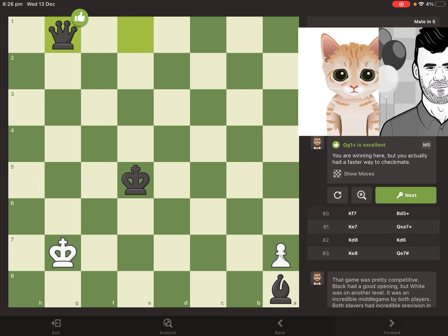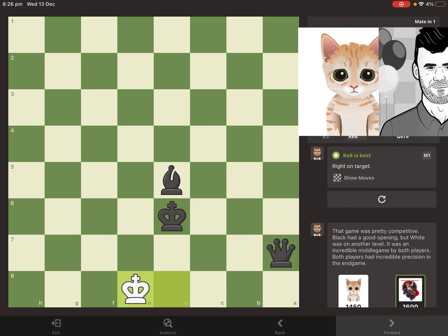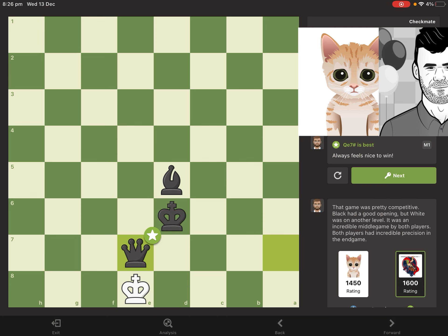Here he goes — this will be an outrageous upset. Mittens is considered a very, very strong bot, and Magnus easily cleaned up Mittens with the black pieces as well. What an amazing performance!